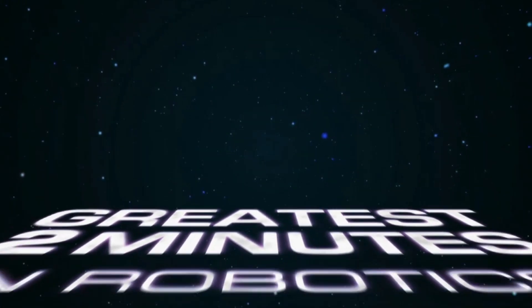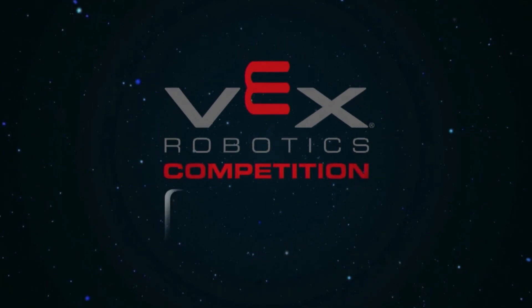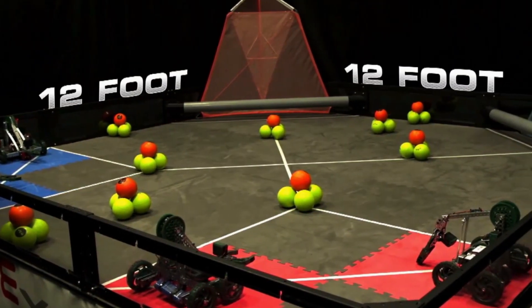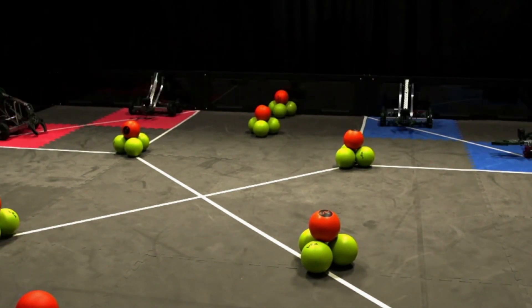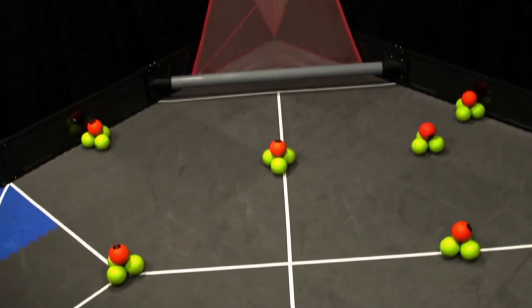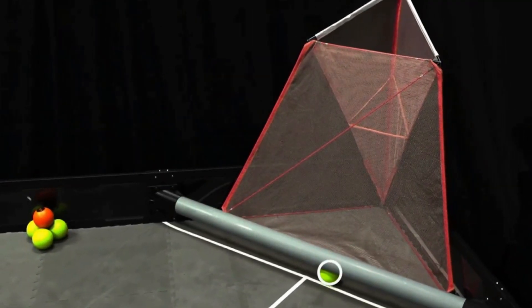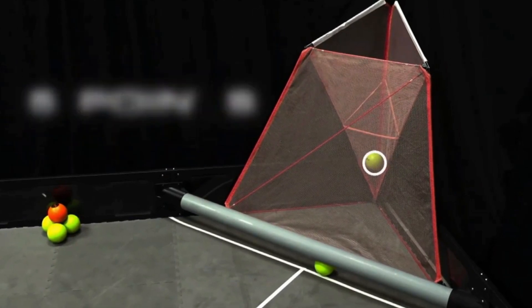Introducing the greatest two minutes in robotics — the 2015-2016 game, VEX Robotics Competition Nothing But Net! Nothing But Net is played on a 12-foot by 12-foot field by two alliances, one red and one blue, each made up of two teams. The object of the game is to attain a higher score than the opposing alliance by scoring balls in low goals for one point each, and in a high goal for five points each.